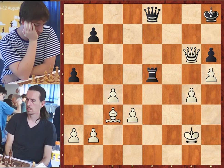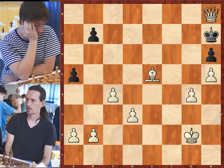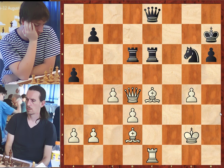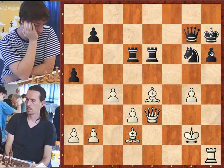Rook to e5, queen takes on e8, king to g7, bishop takes on e5 check, king to h7, queen to h8 — mate. In the game, white took with the pawn. Knight takes on g6, queen to e3, moving away from the rook attack. Queen to f8, defending h6, and white attacks this pawn one more time with rook to h1. Queen to g7, rook takes on h6 check, and white is three pawns up in this position.